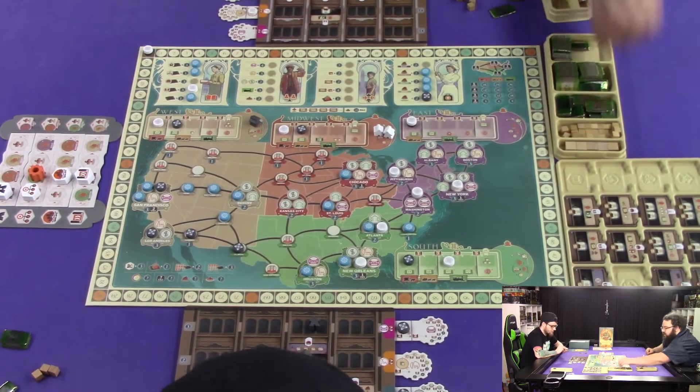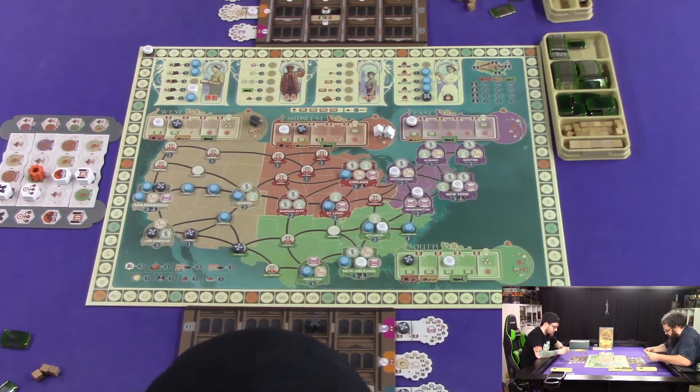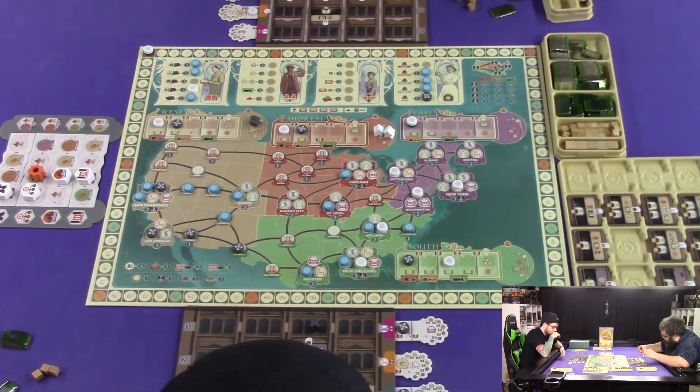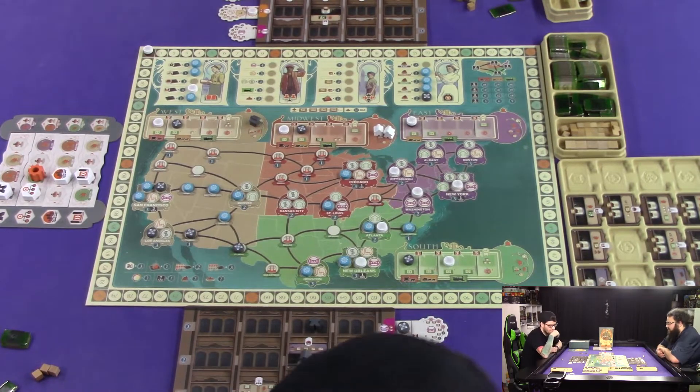We're going to gamble with the Midwest. Those two guys are going to the Midwest. Then this guy can do one time — spending one cube, I can build a new building or a new department. I like this one. Then I'm going to pay three dollars — one, two, three — to put this guy up.